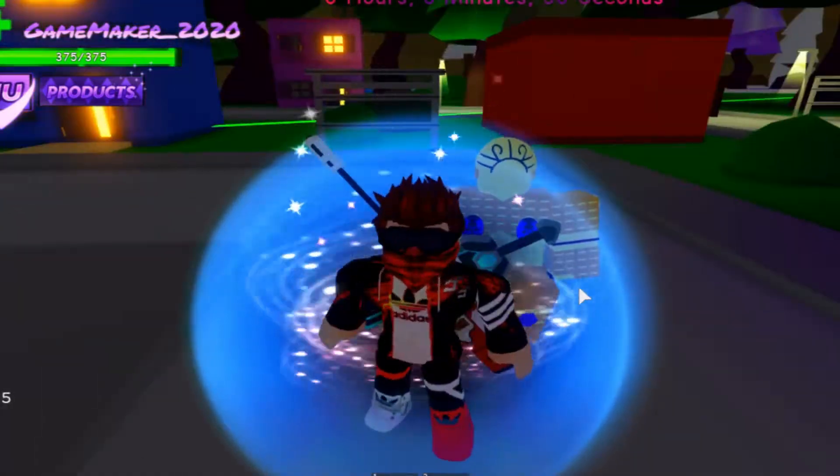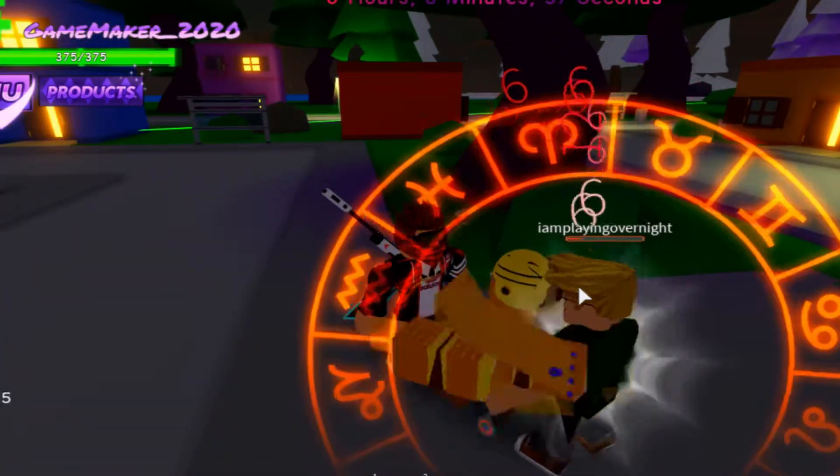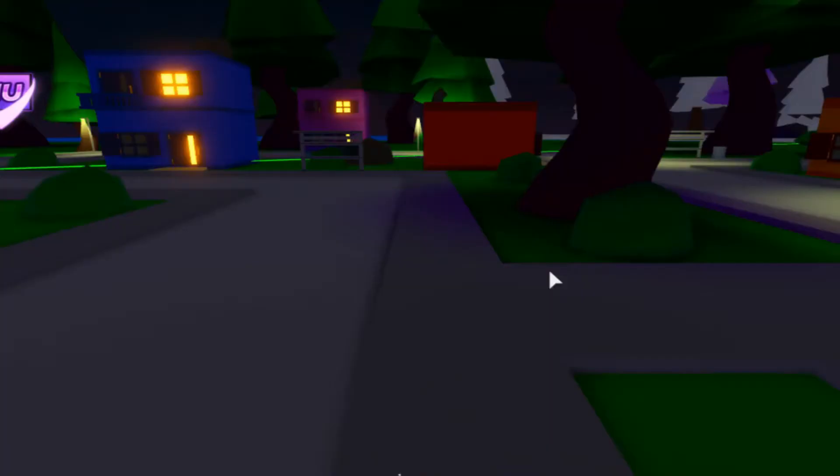Now when you got a stand and you are on PC, you need to press every button to see what type of attacks it does. To punch you need to click, and to barrage you need to press C.